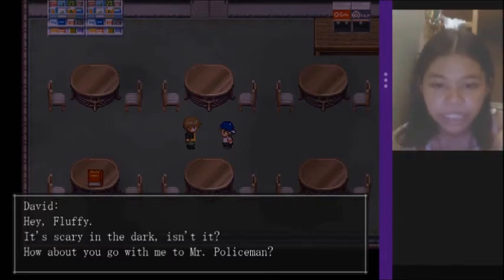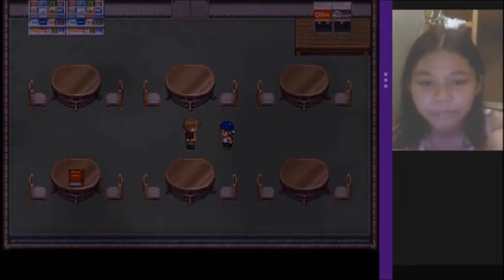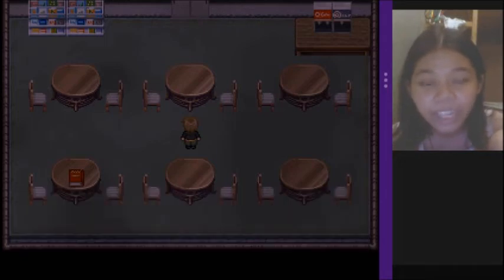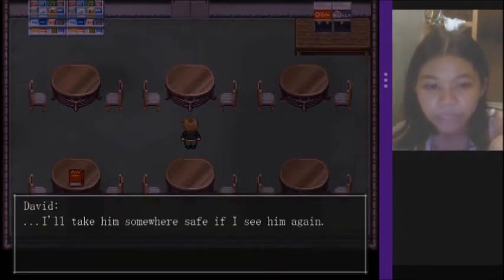Hey Fluffy, it's scary in the dark, isn't it? How about you go with me to Mr. Policeman? Okay, let's go. Whoa, what's wrong Fluffy? I'll have Mr. Policeman show you a patrol car — don't you want to come along? 'I'm not scared. That boy, you're the scaredy cat!' Fluffy ran off — better give chase. Then again, maybe his mom will find him. I don't want to be questioned by the police anyway. Yeah, I'm somewhere safe — if I see him again, okay.